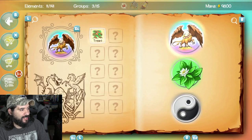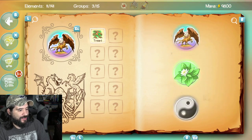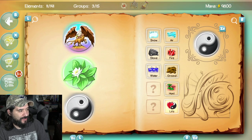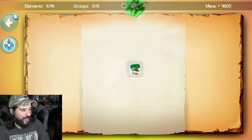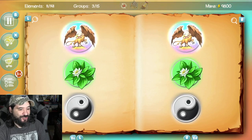I gotta tell you guys, it's actually really cool — much cooler than it seems. This game definitely takes a lot of trial and error to figure out what's going on. I'm going to end it there — I think it's actually kind of fun and addictive guessing what to combine to make elements and build your world. Let me know your thoughts in the comments below, I'll see you guys on the next one.